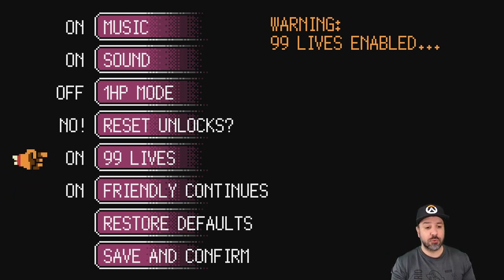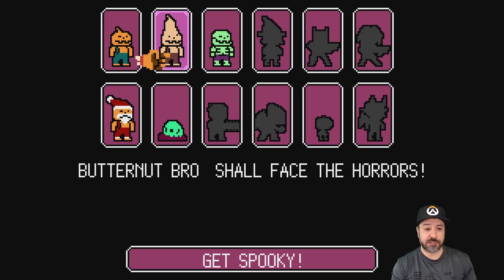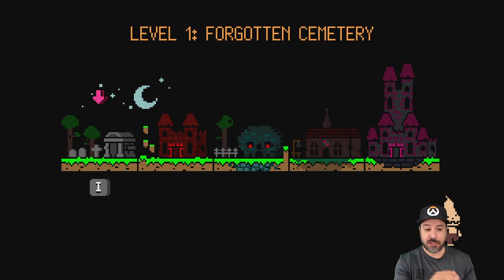We'll be putting those two options on today so we can see more of the game. The first thing you need to know is that there are multiple selectable characters. At the beginning you'll only have two: the Santa figure and the basic pumpkin head. After that you unlock additional characters - only one per run because they're hidden throughout the stages. These aren't only visual upgrades; they actually change the way the game plays out.